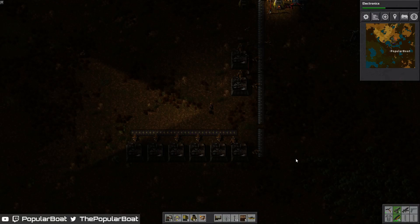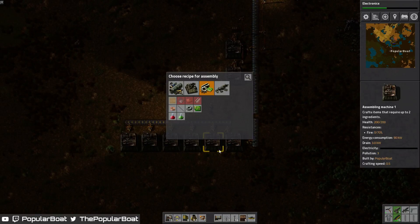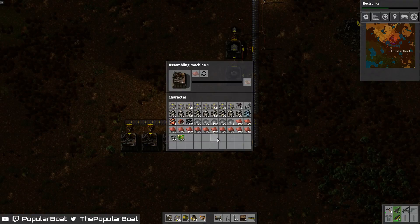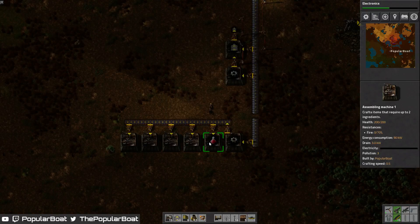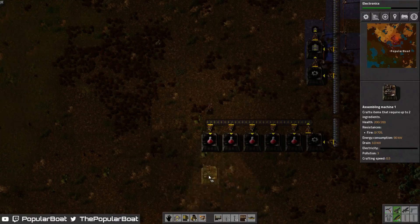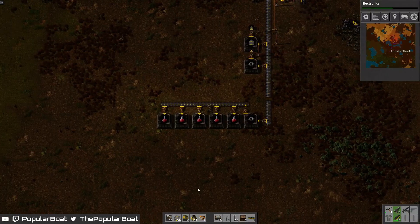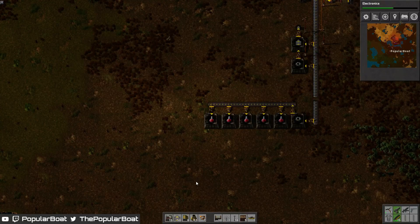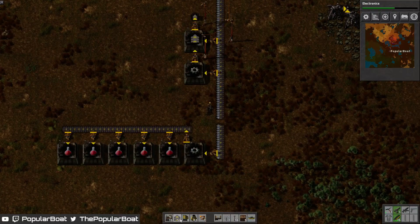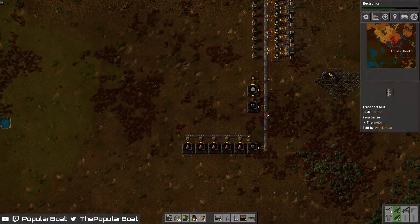Hey guys, popularboid here and today I am playing some more Factorio with the 0.13 update. I'm just starting to get red science done a bit better, and it would help if I stop misclicking. I am so rusty — I should have played some more single player before jumping into trying to do a new series.